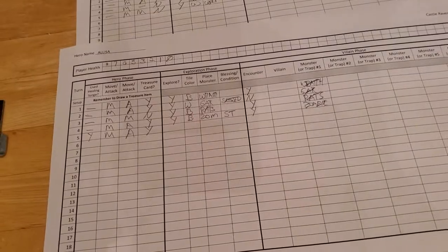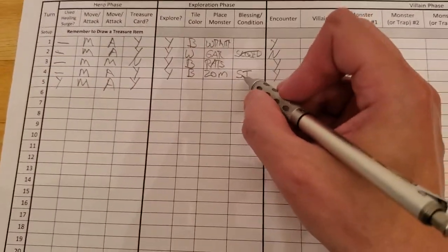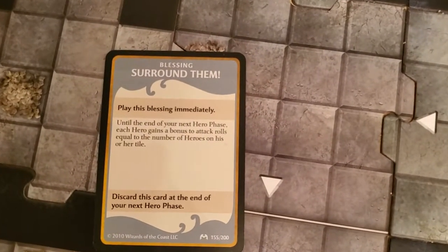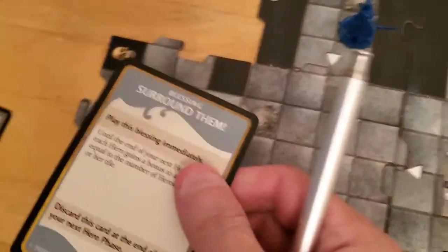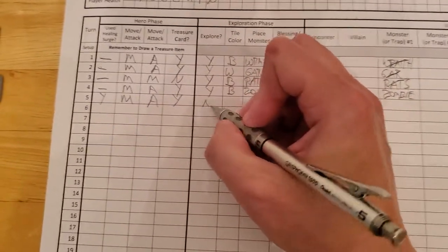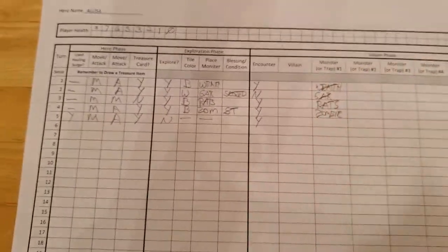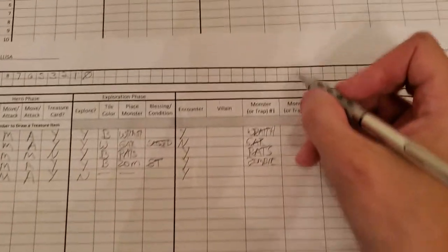She drew her treasure card and the wolf is gone — she pinged it. Now she cannot explore because she's not on an unexplored edge. And her hero phase ended, which means that card is gone, so that didn't help us. She can't explore, she can't even use her scout. Encounter is forced.